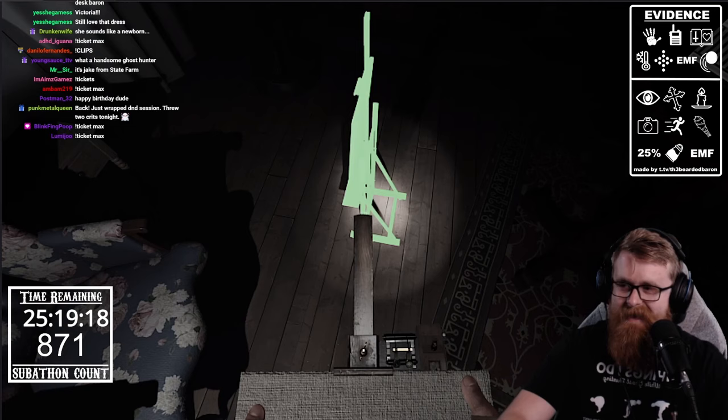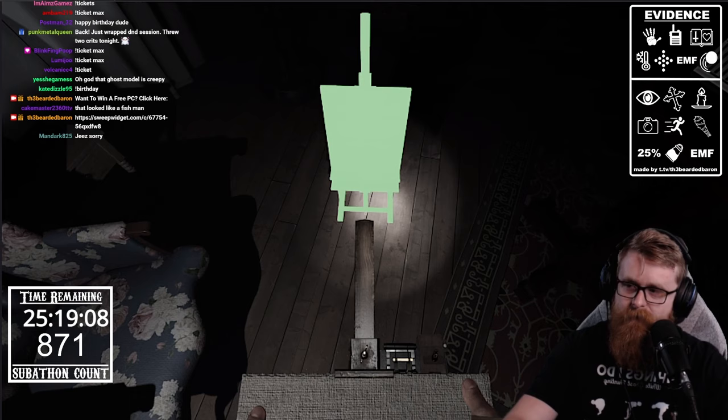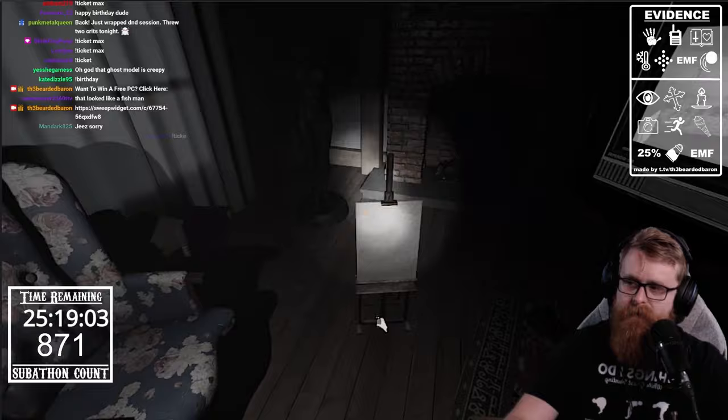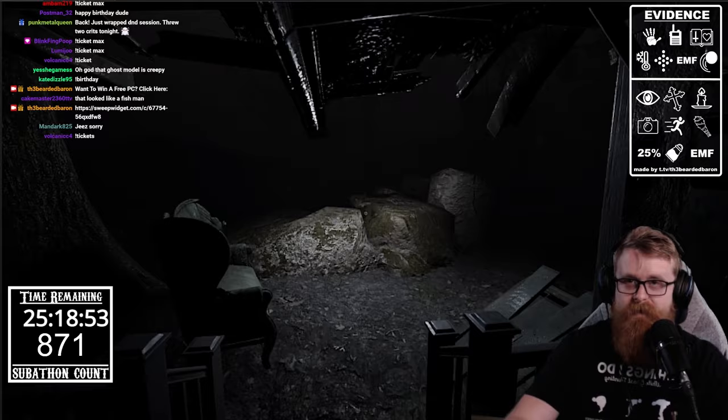A lot of jump scares — I'm still not even used to it. If you want to put down something like the canvas or the ESG device, you can hold G on your keyboard and use your mouse wheel to cycle the item so you can have it pointing at you when you place it down. A lot of people have asked about that.